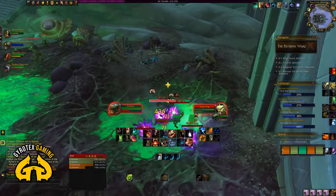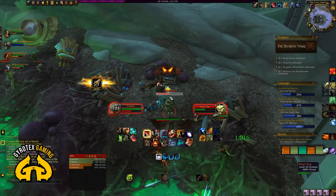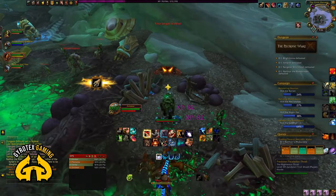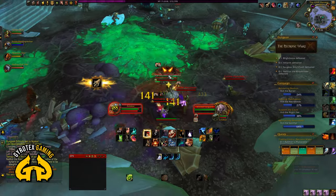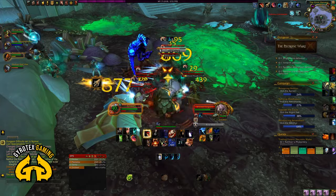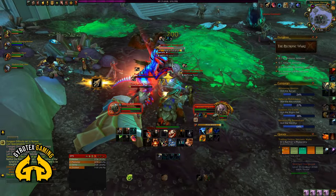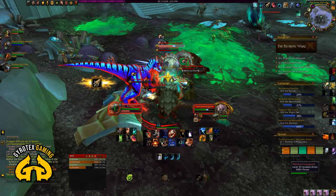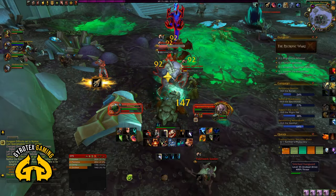Trash patrols and mini-bosses — the named mini-bosses — are the worst in Necrotic Wake. It's not the bosses themselves, in my opinion. You need to particularly pay attention to learn them and learn how to deal with them. As you saw at the very start, we turn hard right and go along the very right edge to skip the most painful trash that stands along those portals in the central area around the first boss. You don't need any of that.